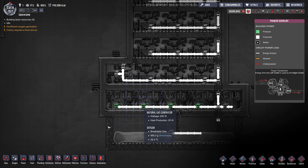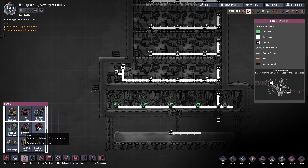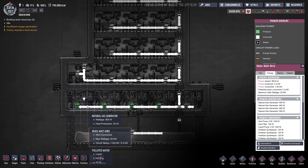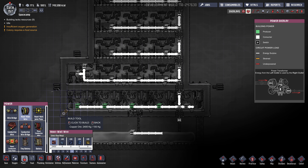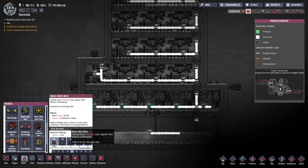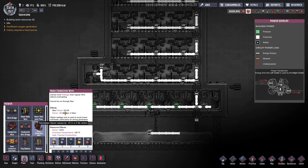What's being used here is heavy watt wire, found under power. The capacity of heavy watt wire is 20 kilowatts instead of one kilowatt like regular wire. You generally don't want to use this near your duplicants because it has really bad decor — minus 25 with a six-tile radius. There's an upgraded version, the heavy watt conductive wire — same capacity but less decor radius and only minus 20 decor instead of 25.